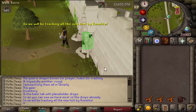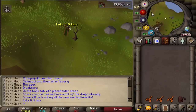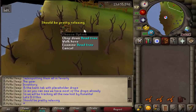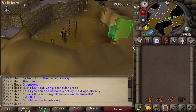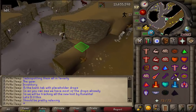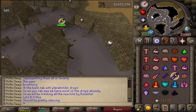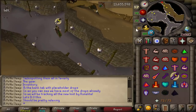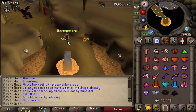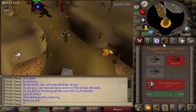Since this was all done on the ironman account, I did have all of the drops that this dragon has — at least most of them. As you can see in the bank tab we had all the placeholders. How we were going to track all the loot for this video was on the RuneLite client, combined with just collecting the black dragonhide and the bones after every single kill. As soon as I had a thousand hides and a thousand dragon bones I knew the video was complete.